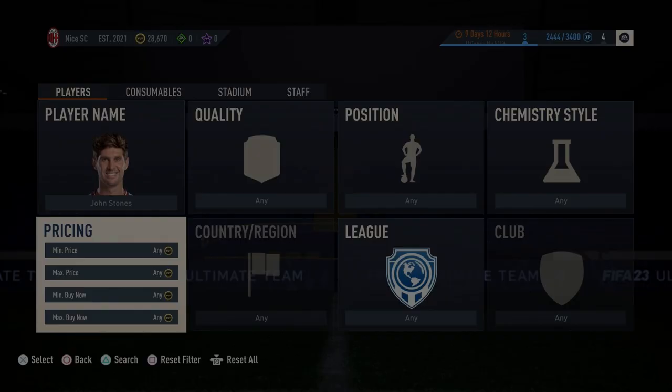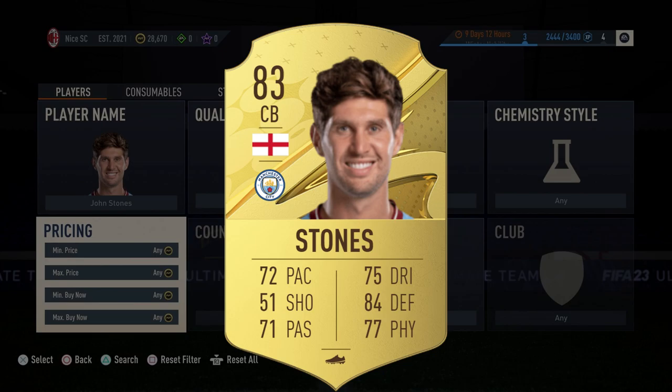This is how to trade from 0 to 1 million coins using only John Stones. This is the 83 method.